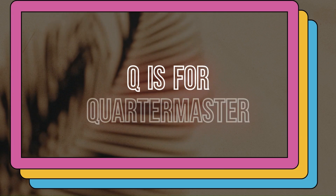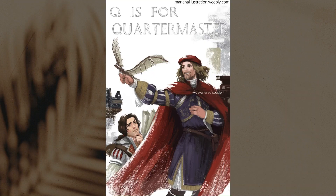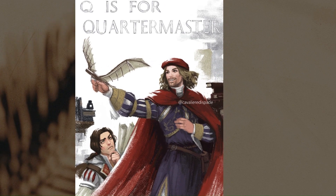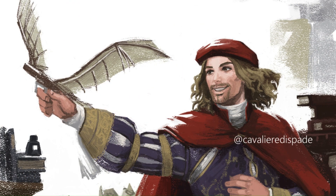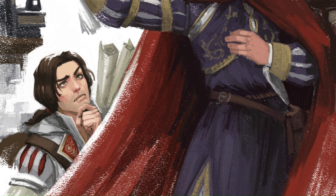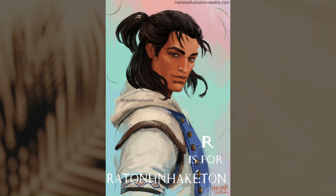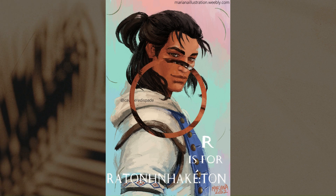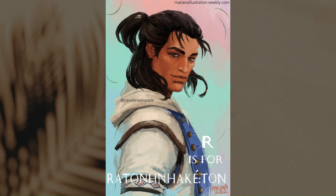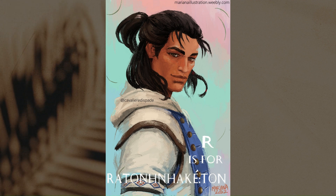Q is one of those letters that is hard to find a word for, but I went with Quartermaster. In James Bond, the Quartermaster is Q, who gives Bond all his gadgets. So I was thinking Leonardo da Vinci is pretty much the Q to Ezio, since he creates the weapons Ezio uses. So I went with this piece — Leo is showing Ezio one of his inventions. R is for Ratonhnhaké:ton, which is Connor Kenway's real name or native name. I painted his portrait and went with a pretty pastel color palette — I really like the pastel green and pastel pink combination. I think it looks good on him.